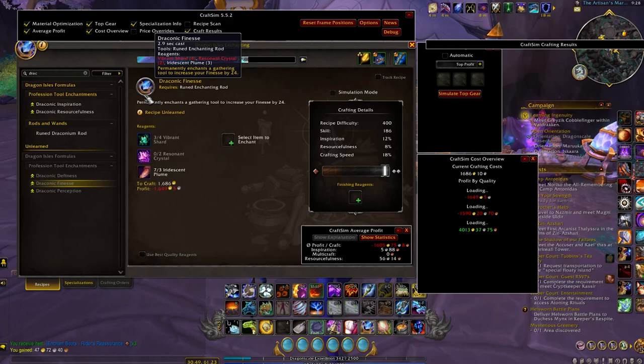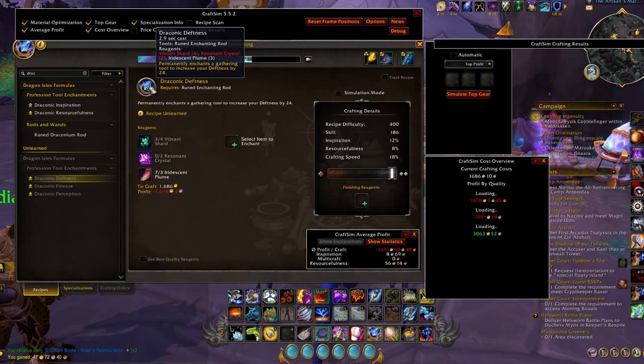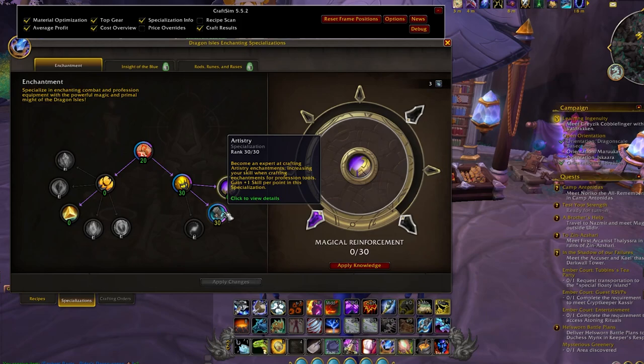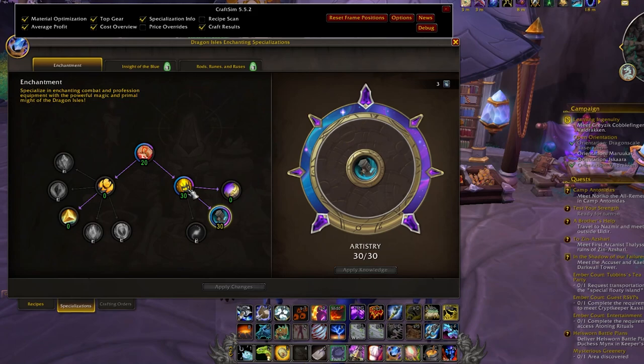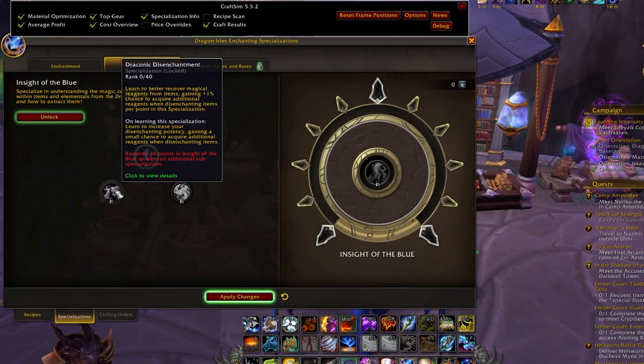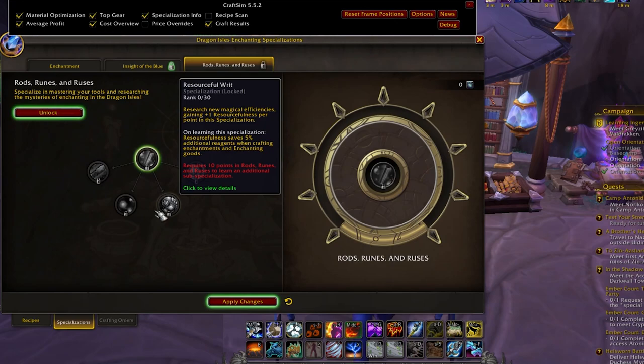If you'd like to make things even more efficient and min-max without too much extra effort, there are enchants available — which you can unlock recipes for by getting reputation with the Artisans Consortium, or just buy from the Auction House. If you have an enchanter and want to provide enchants for your gatherers, you can go down the Artisan tree, which gives plus skill to these profession enchants, and also go down the Generalist tree to boost enchanting skill further. Most importantly, get Inspired Devotion — max out your inspiration to go for an inspiration build to more consistently hit max rank, which yields the profitable enchants you can sell on the Auction House.